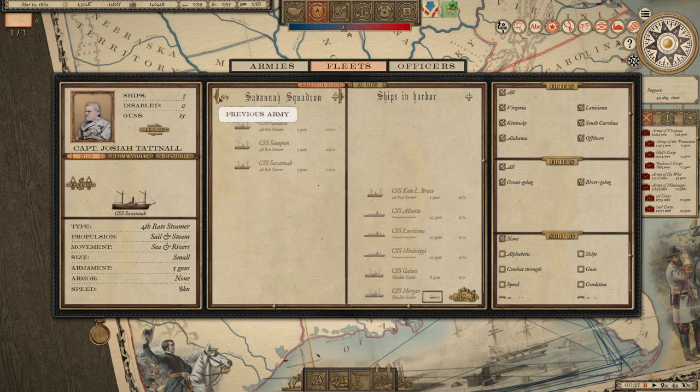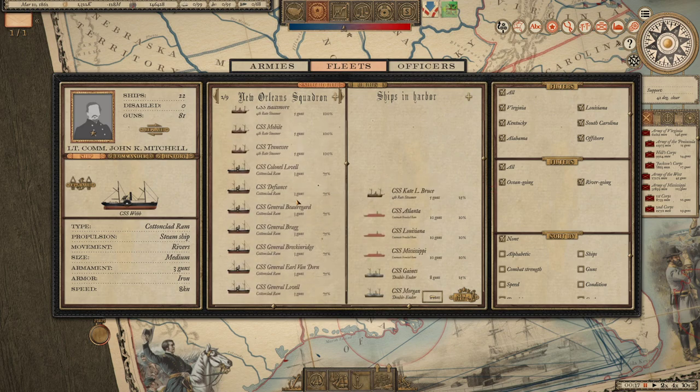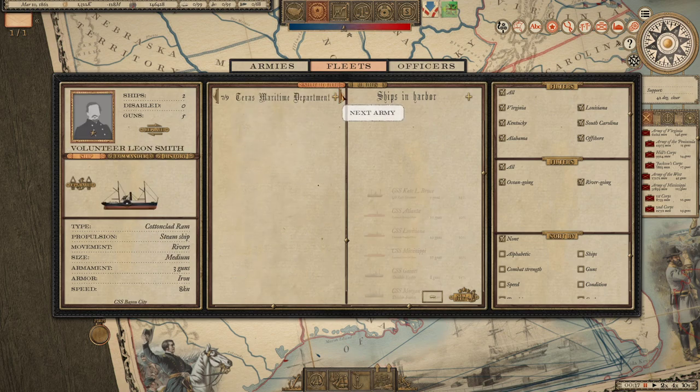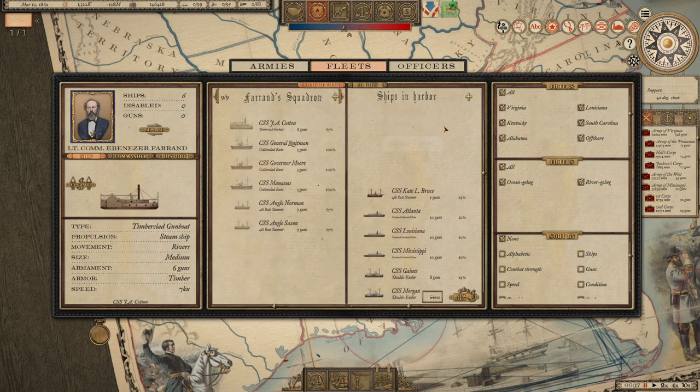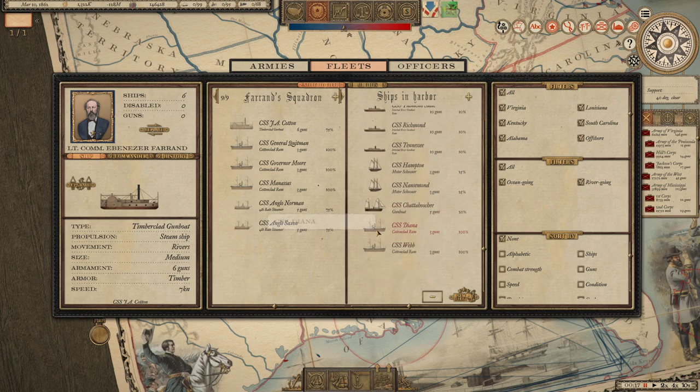So I think what I'll do then is take another two cotton clads from the New Orleans Squadron. It is harsh, and it's certainly harsh to take away from the defences of New Orleans. But I think we have to be quite bold in what we do here. Taking five cotton clads does hurt the defences there, but at least it gives us something we can actually send up the river and try to change the game further up.